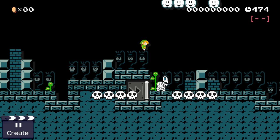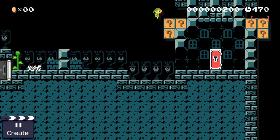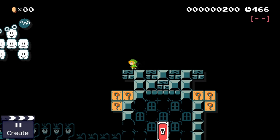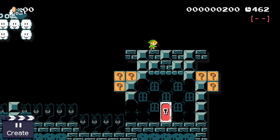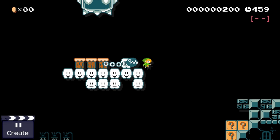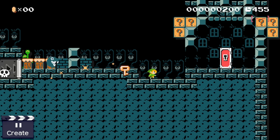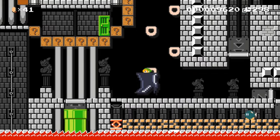Now Link only needs to find a way to kill this dry bone, as he isn't able to use his sword in Mario Maker and jumping on top of it doesn't kill it. But this shouldn't be a problem for a hero, as he noticed these clouds before. All that Link has to do is jump on top of these clouds in order to activate a skewer which is hidden out of sight. This skewer will destroy the clouds and drop the chain jump poles directly on the poor dry bone, granting Link the key in the process.